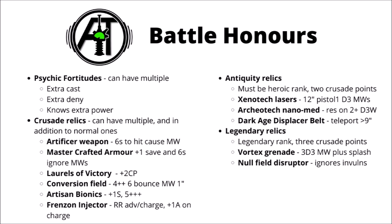The next option is Psychic Fortitudes, of which any one psyker can acquire multiple but can't use the same one more than once. The best one is probably just being able to cast one additional psychic power, but you can also acquire an extra deny the witch roll and know an additional psychic power.